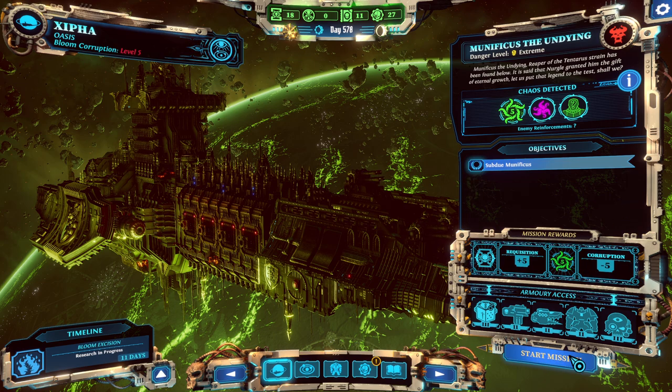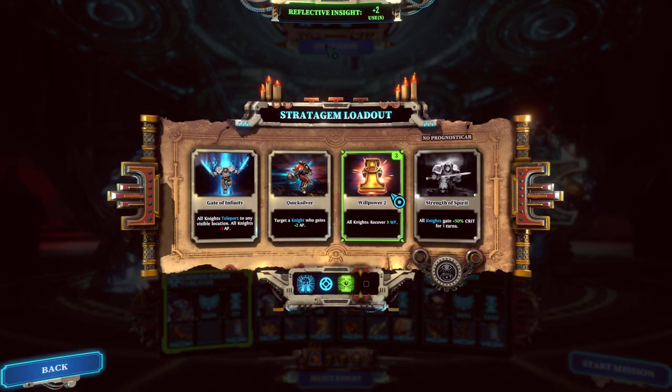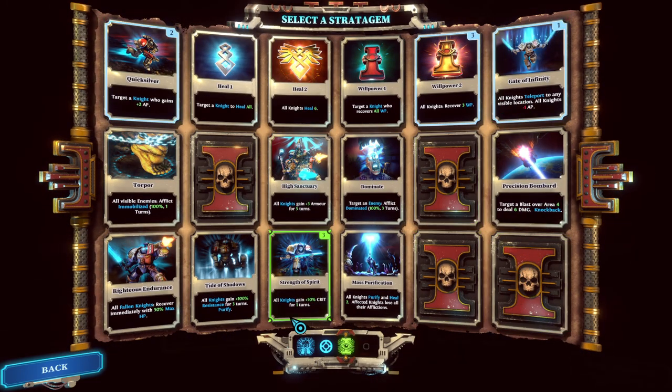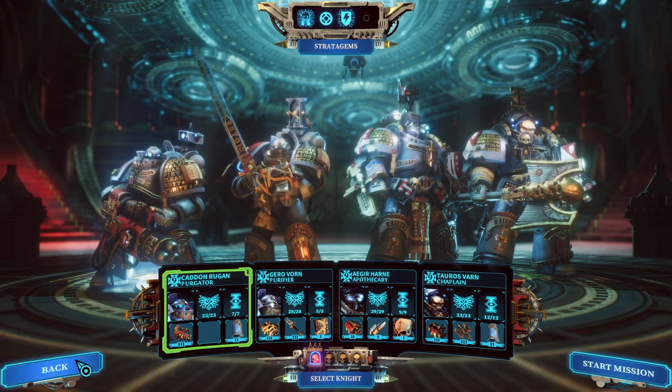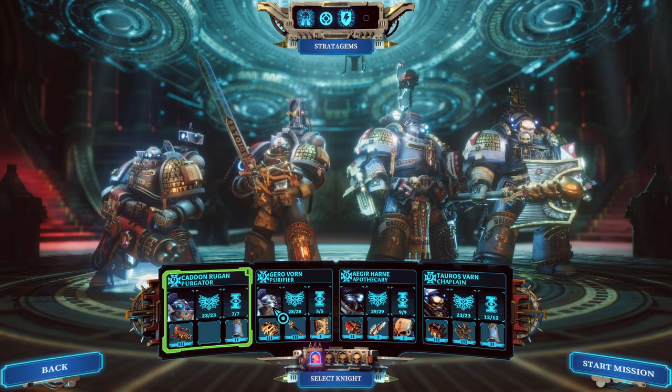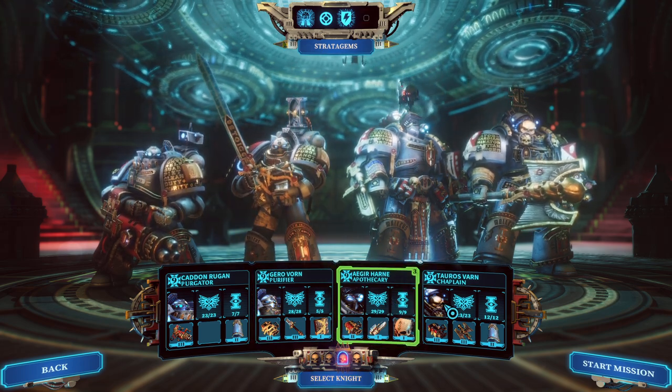I guess here we go. There's no glorious deed on these, is there? Alright, start. Stratagems — I got worried for a second. Let's replace Willpower with Strength of Spirit. I'm thinking it's unlikely that we'll need willpower because one or two turns is how long it's taken us to destroy these guys in the past, and I don't think that should change. So we'll keep these three, we'll keep Gate of Infinity because we might still need to close the gap. As for who we're bringing — Rugen, Jiravorn the Purifier, Bajor Harn the Apothecary, and Tauros Varn the Chaplain.